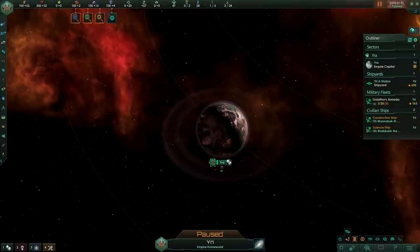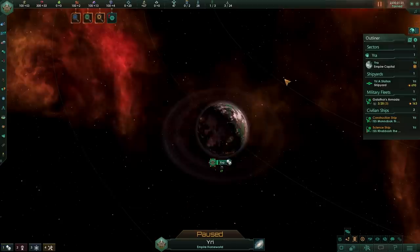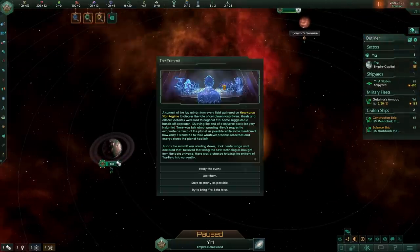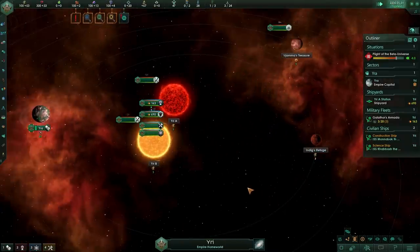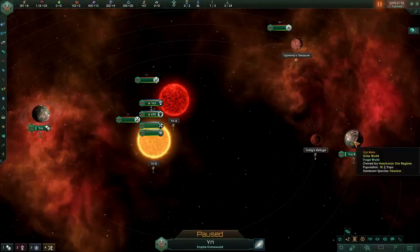What else can we dupe? How about a size 30 gaia world from the life seeded origin? I don't see any reason this wouldn't work — it worked with the ocean paradise. If it doesn't work I'll eat my hat. Let's bring the planet to us and see if we can get the beta versions over to this universe.